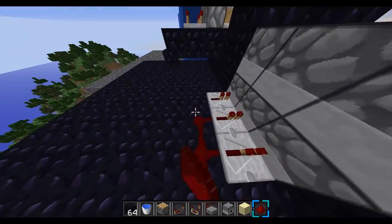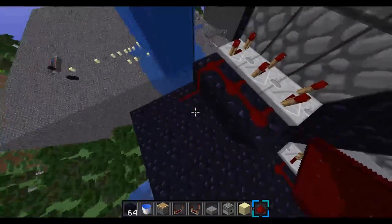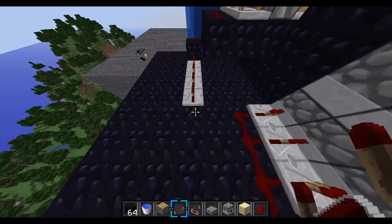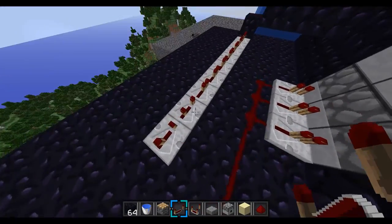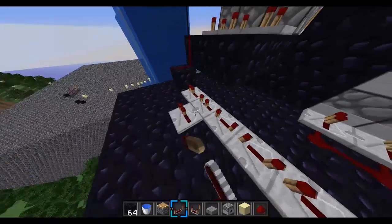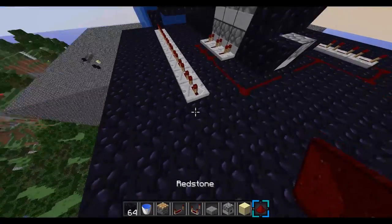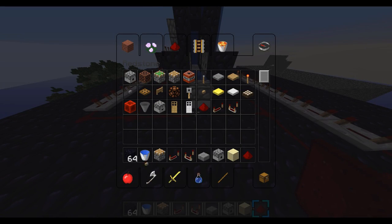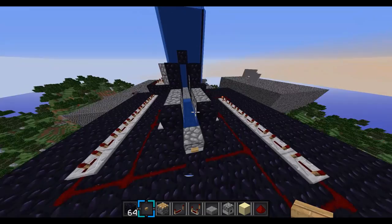Then you're going to do this side the same way. Put redstone right here, and then you're going to do nine repeaters. This one's going to be three ticks, these are going to be four. Then you're going to put redstone going right there, and then you need a button. You're going to put a button right there.